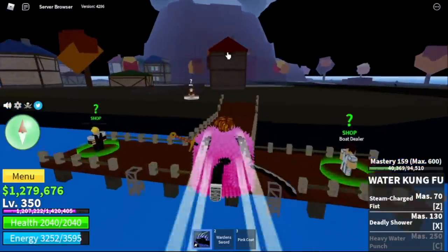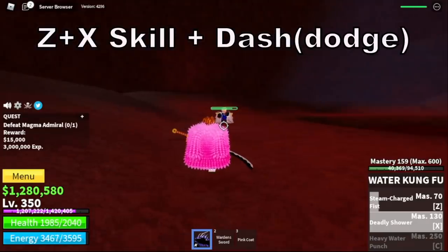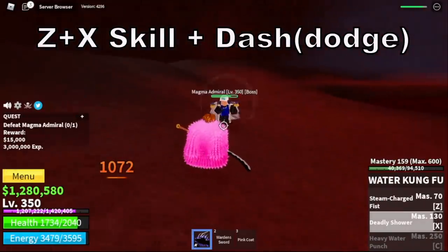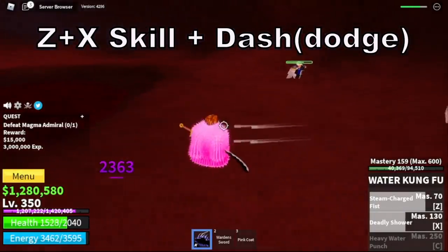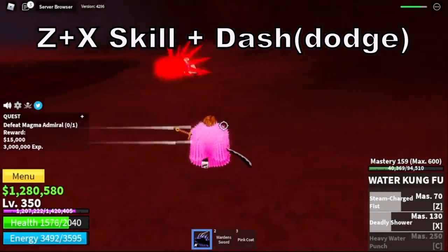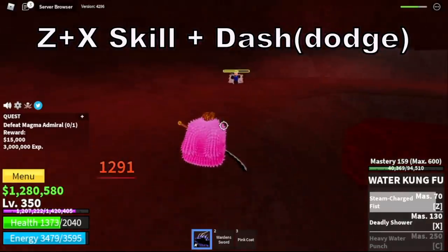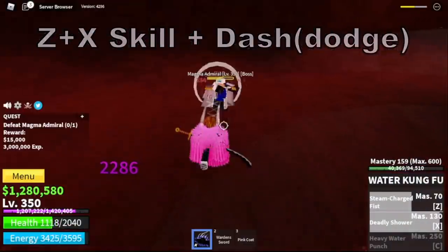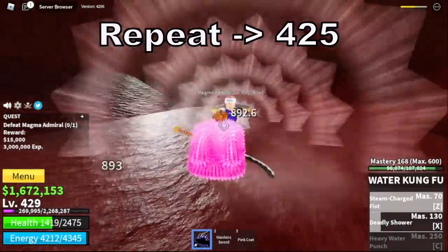The next island is the Magma Village. We're only going to defeat the Magma Admiral here. Strategy: Z plus Exit skill, plus Dodge. You're going to need to dodge one of its skills. Once you dodge that skill, everything will be fine. Our goal here is to repeat and server hop until you reach level 425.